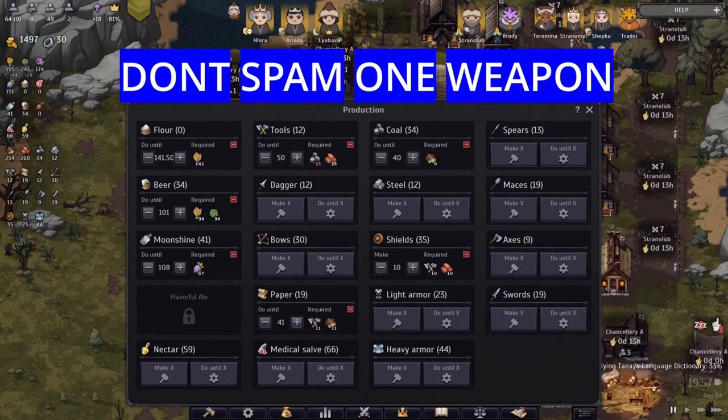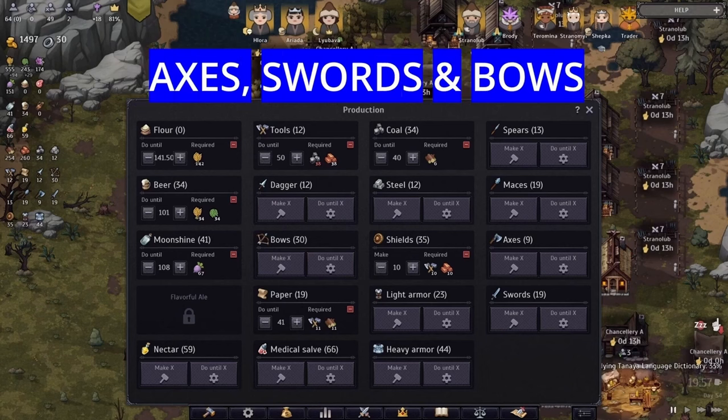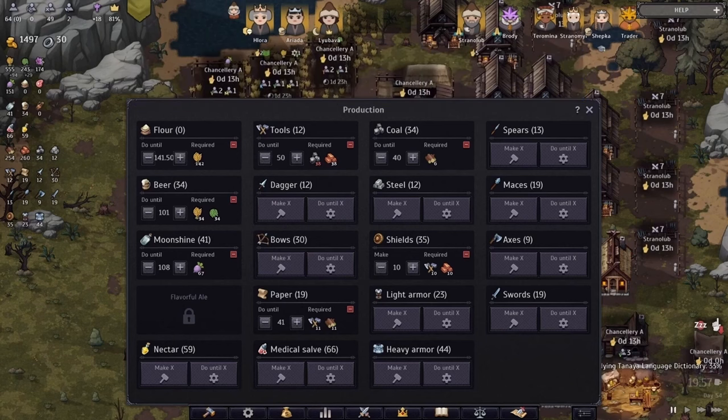As you can see, you don't want to spend on just one type of weapon. You want to make a good mix of axes and swords. You can also add bows again because they are pretty decent against unarmored units.